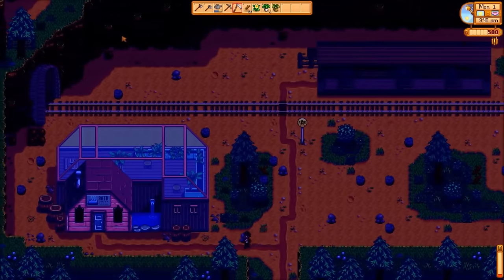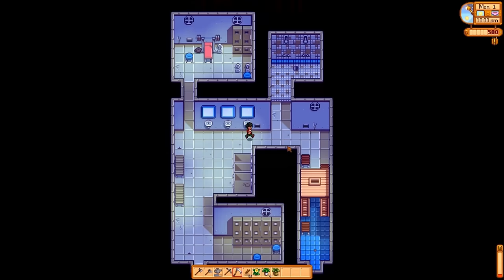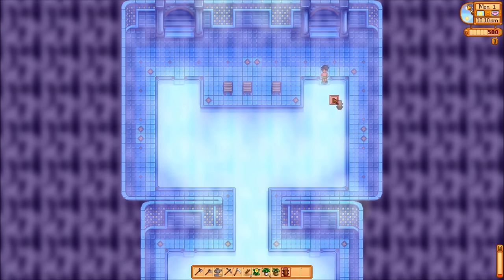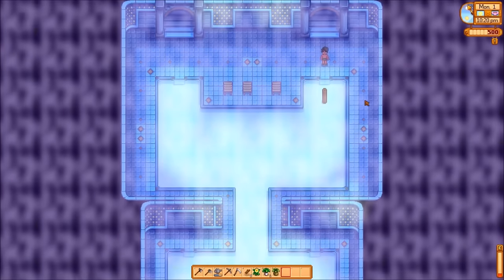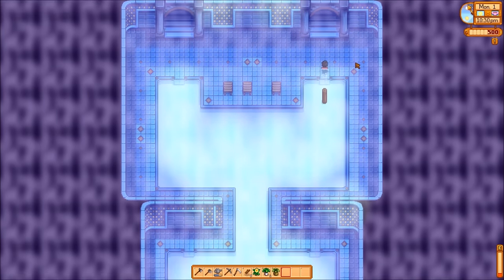So once I found the entrance to this area, I obviously now have access to the spa, which I wouldn't normally access until the third of summer I believe. Now of course, making my way down to the pool area, I'm very simply going to craft a fence post like so, and I'm going to place it right there. Now for those of you who haven't seen this trick, simply jump into the pool, touch the pole, and swim on out.